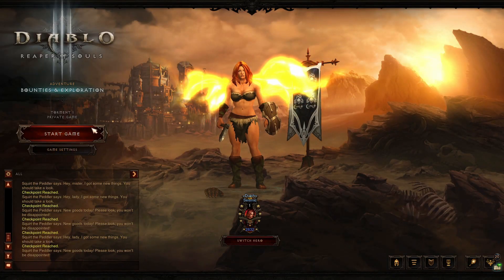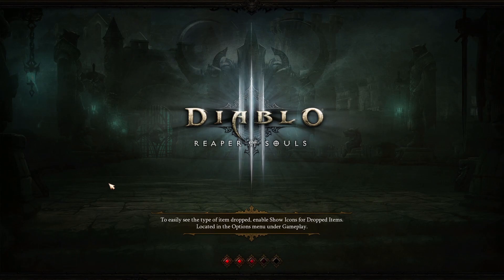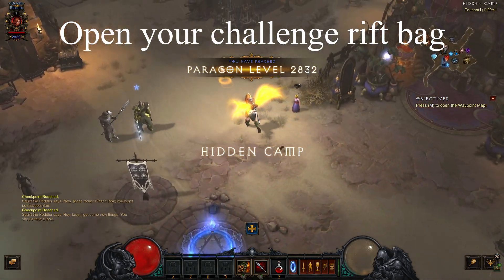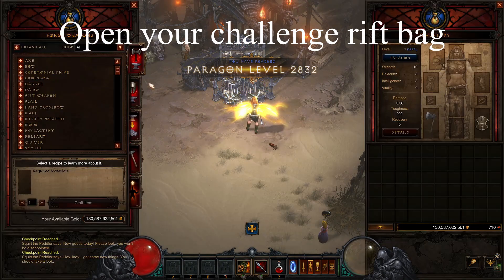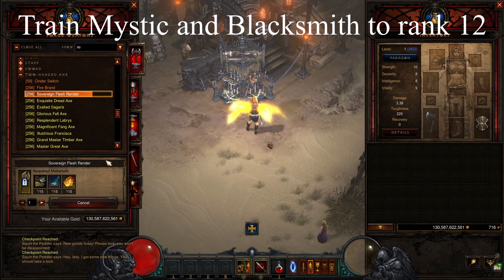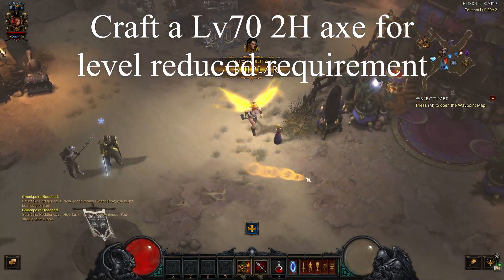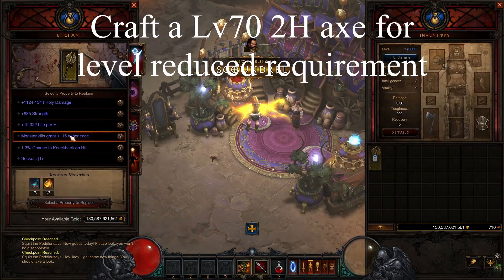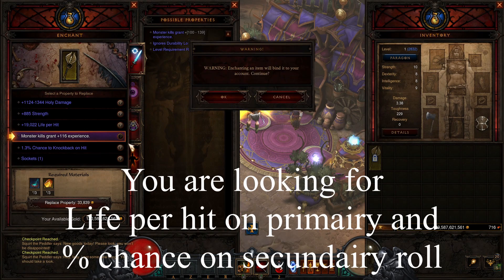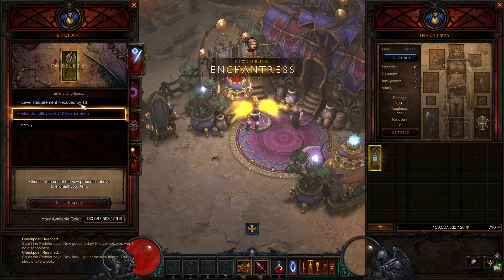You are going to create an adventure mode game on Torment 1, you are going to save and close, you are going to do the challenge rift and then start the game. You are going to open the challenge rift bag, you are going to instantly craft the two-handed axe but you are going to train the Mystic and the Blacksmith first. You are crafting the level 70 two-handed axe for the level reduced requirement, looking for the percent chance on the secondary rolls and the life per hit on the primary rolls.